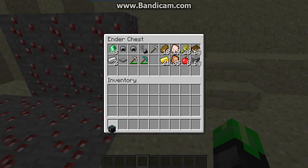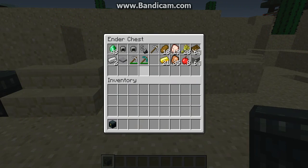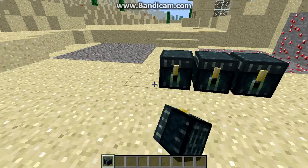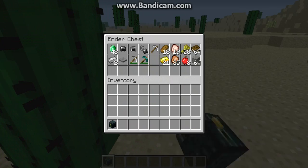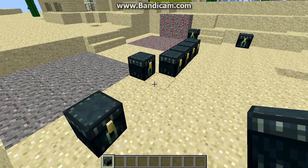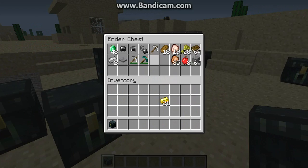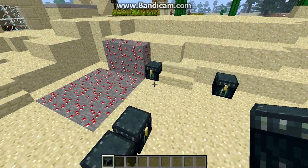Now, if I place another ender chest anywhere else, it has the same stuff in it. I can place as many of these as I want anywhere I want, and it'll always have the stuff in it. If I take it out of here, it takes it out of everything. So, you can't just make more ender chests and keep taking stuff out — it doesn't work that way.